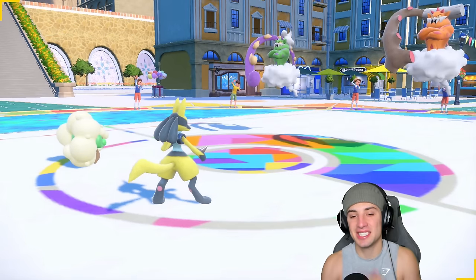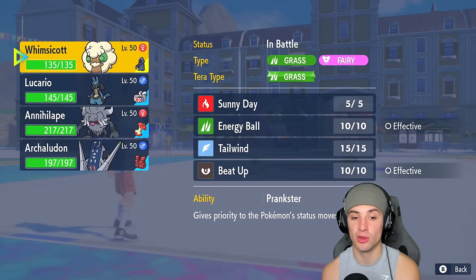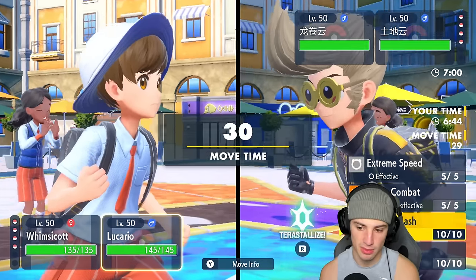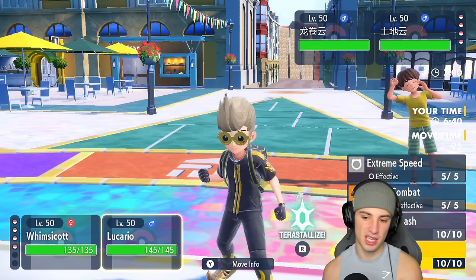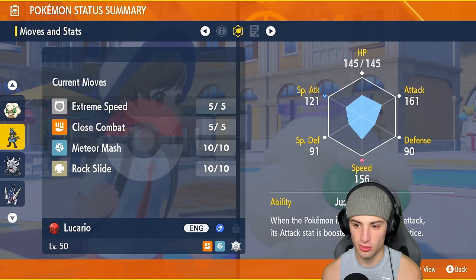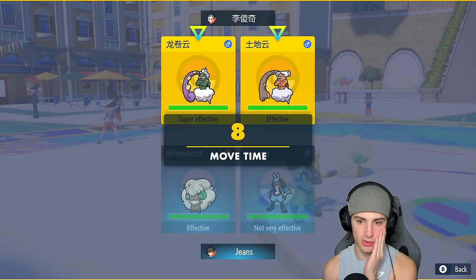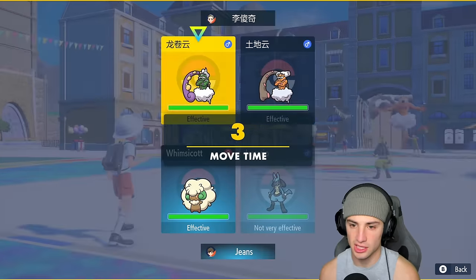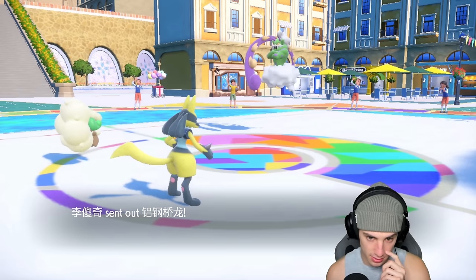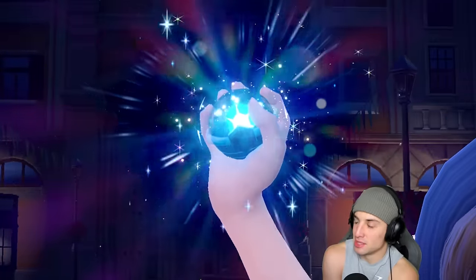They go into Tornadus and Landorus — I've been seeing this lead a lot on the ladder. From here we could pop a Tailwind. We have Covert Cloak and the Grass Tera type, so do we pop Tailwind? Yeah, we gotta pop a Tailwind — they might pop Tailwind with us which wouldn't be bad. I might Terastallize to Normal because the Ground moves are kind of scaring me. Let's just Tera Normal on Lucario and drop a Rock Slide. Actually we go with Choice Band Extreme Speed — they end up withdrawing, which is fine.